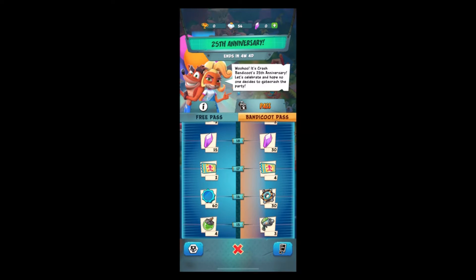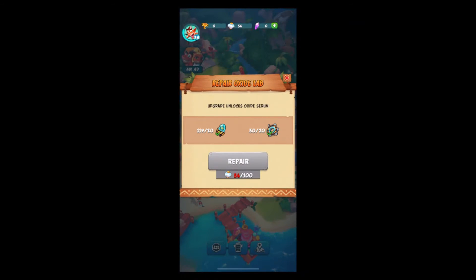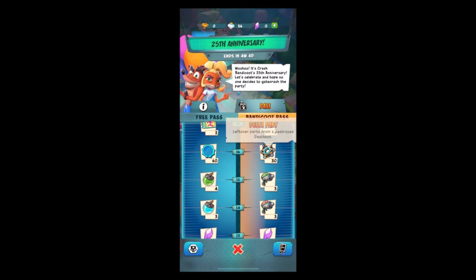Tier 16 has a Delta Part, and this is the only tier with a Delta Part this season. So if you need Delta Parts — for example, you need 30 Delta Parts to repair the Oxide Lab — that might be a pretty helpful reason to get the Bandicoot premium pass. But if you already have enough Delta Parts, maybe just stick with free pass. I'll let you know at the end of this video if premium pass is worth it.